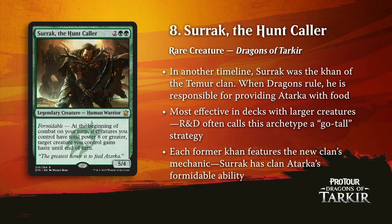Here's number eight — it's Surrak the Hunt Caller. This guy hits so hard. 5/4 on turn four and usually coming down with haste effectively, because you're usually going to have three power amongst your other creatures, whether it's Elvish Mystics or whatever. He usually comes down, immediately gives himself haste, and then next turn gives whatever dragon you follow him up with haste. Just a super hard-hitting card, very powerful — the kind of card I'd expect a Brian Kibler to be playing. Green-white, green-red, lots of places he's going to show up.